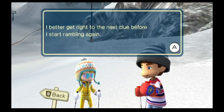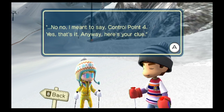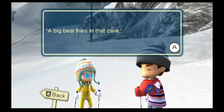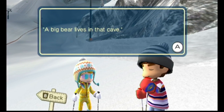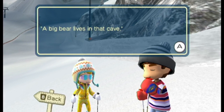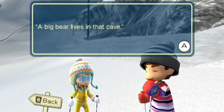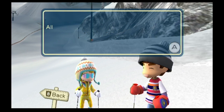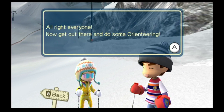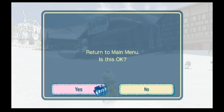Next orienteer, here I come. Station four — let's see the clue. 'A big bear lives in that cave?' That's the clue? That's the only clue I get? I'm supposed to go on a wild goose chase around this whole stupid mountain. I went through your game with the foxes and the ice hills, but now this... alright, that's it, I'm just gonna quit. Whoa.